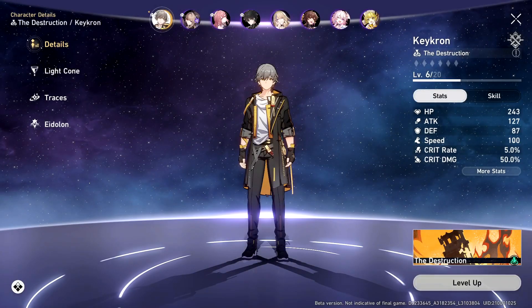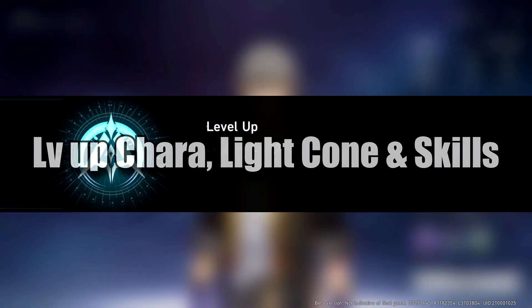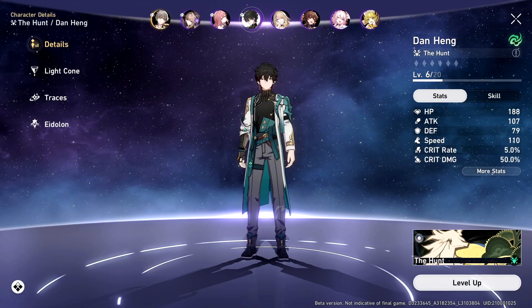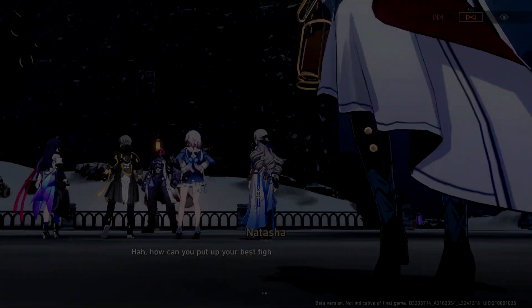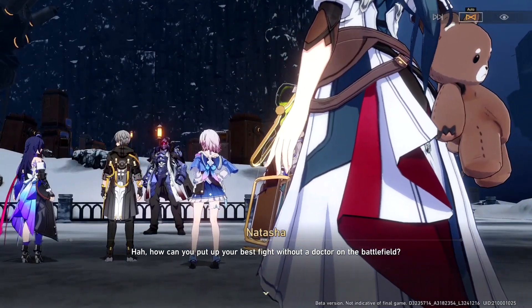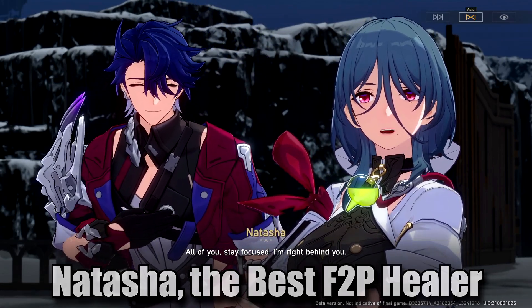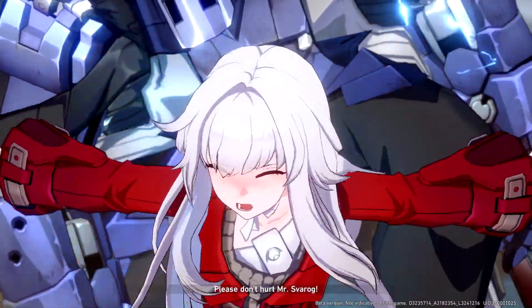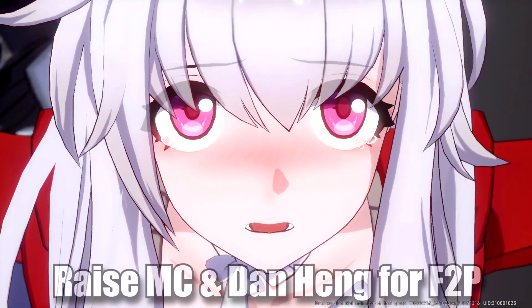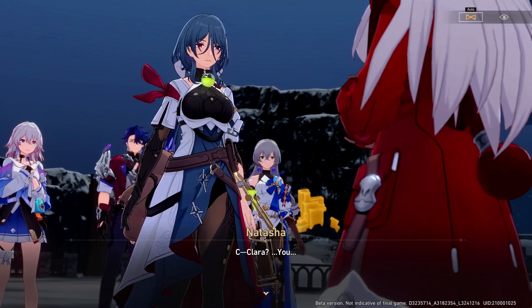Don't forget to raise your characters' level, light cone, and skills, because it will help you progress through the story easier and faster. I recommend you focus on just four characters first. You can raise whoever you want, but you need at least one healer. You will get your first F2P healer, Natasha, somewhere in Belobog's story — she is more than enough to carry you through everything. Then pick your other three characters to level up based on what you get from your pulls. If you're F2P, I recommend the main character and Dan Heng, since they will both be useful until endgame. The third slot should be a buffer, debuffer, or another DPS character.